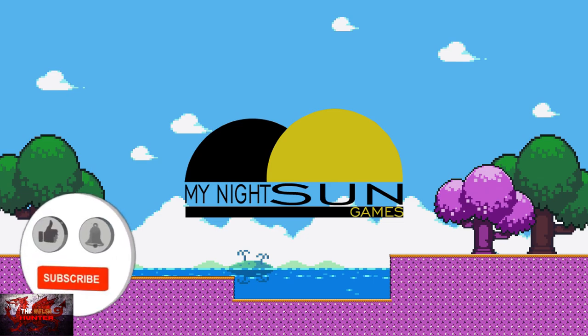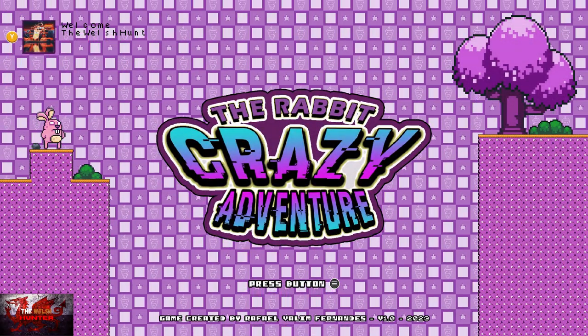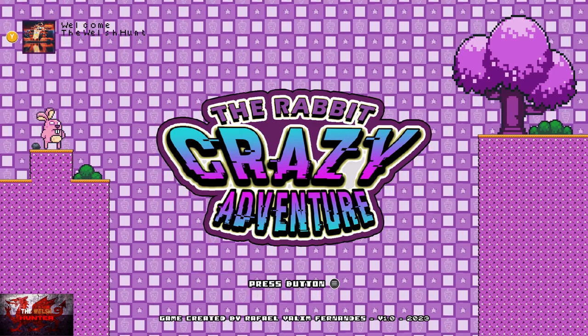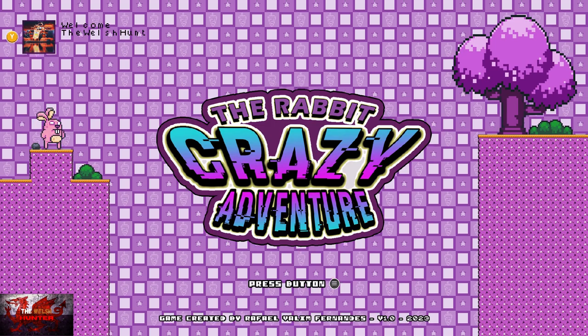Hello there guys and girls, the Welsh Hood here back with yet another easy 100% achievement guide and this time we are getting it all in the Rabbit Crazy Adventure. This was developed and published by Rafael Valim Fernandez, aka My Night Sun Games, who also made Gabriel's The Adventure, and it is available for £4.19 slash $4.99.